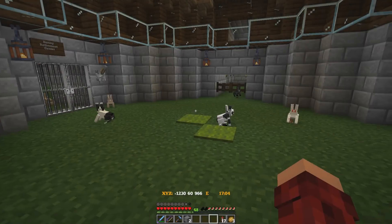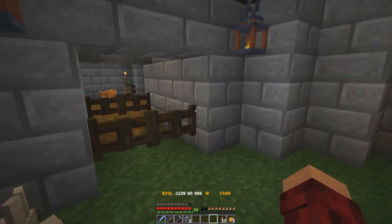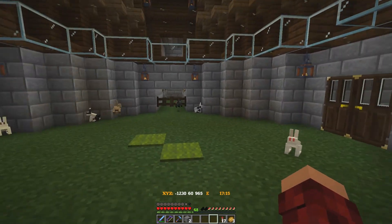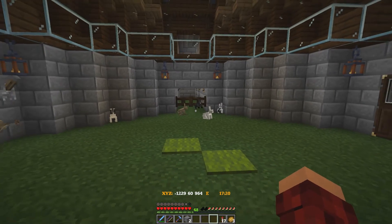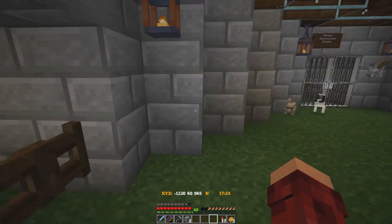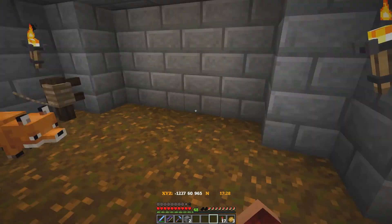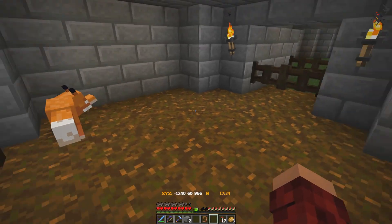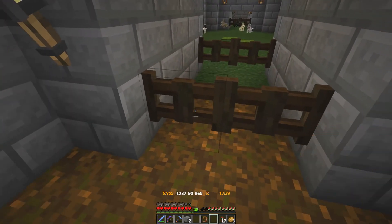At the last moment I remembered I needed to get an extra rabbit and name it Toast. So now we have all seven different types of rabbits here. Next on the list is to release foxes, and then capture the fox before it kills the last rabbit.